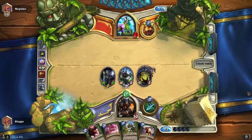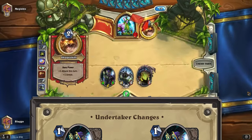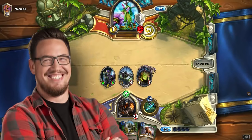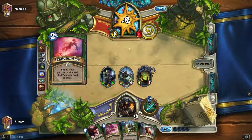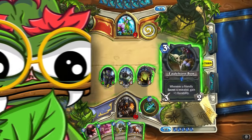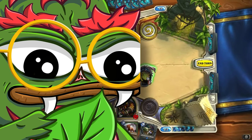On January 29th, 2015, Undertaker was finally nerfed from getting +1/+1 to only getting +1 attack for each Deathrattle minion you played. The fact that it took them half a year to actually change this card was really bad and probably turned a lot of players off the game. That's one of the main differences from old Hearthstone to new Hearthstone — the developers had a different philosophy when it came to balancing. They wanted people to find the counter rather than fixing something.